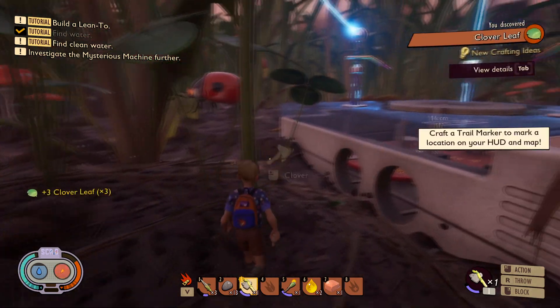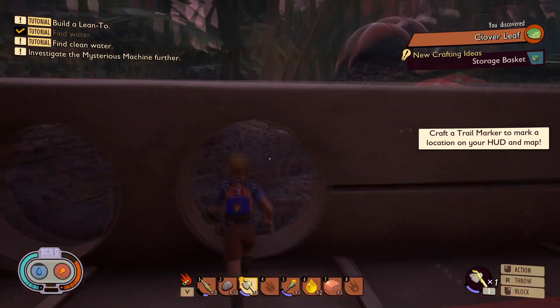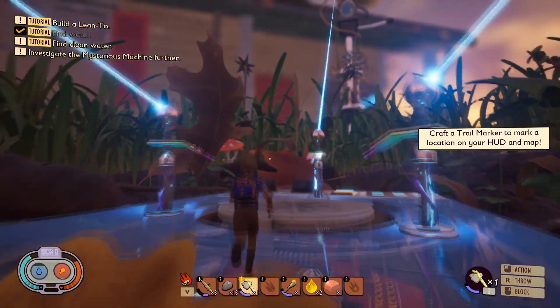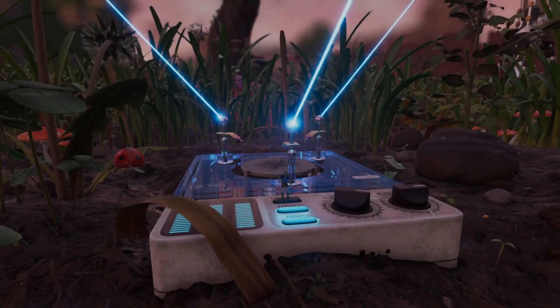Welcome back to another Grounded video. In this video I'm going to show you where and how to use raw science. It's a really important resource in the game — at first I didn't know what to do with it. You get it from analyzing stuff, you get it from finding raw science orbs in the wild, and you get it from a bunch of things.